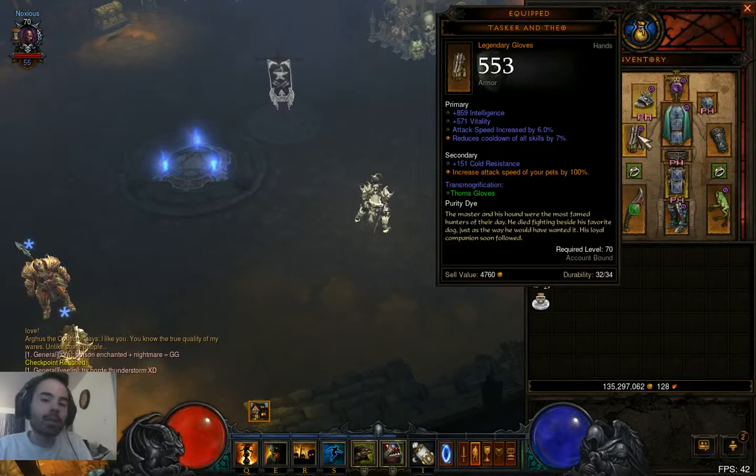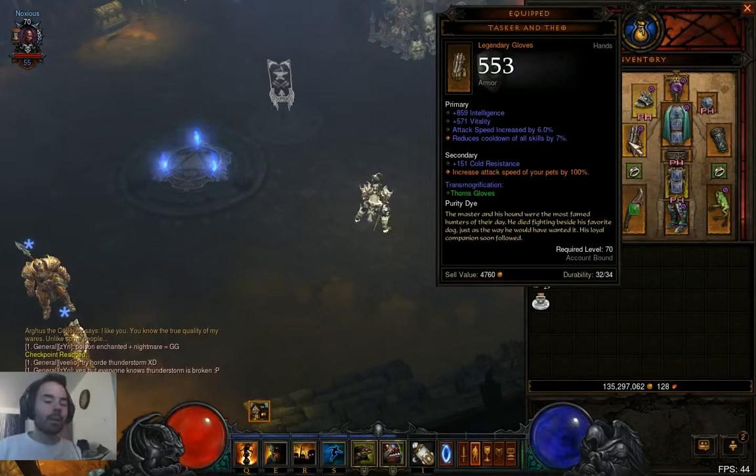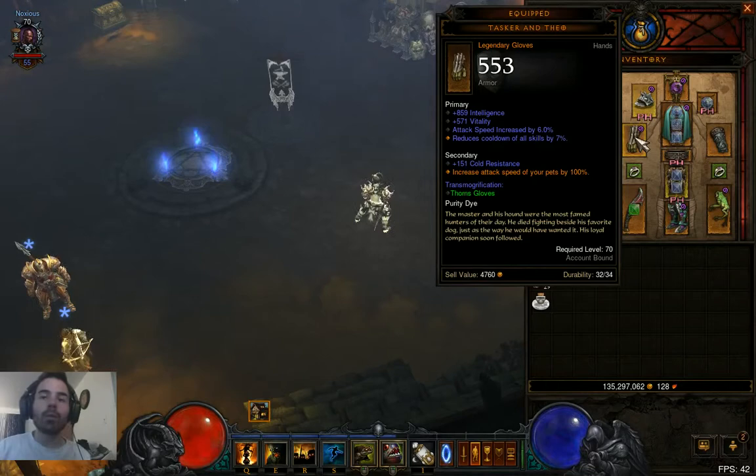So we're using Tasker and Theo — we found this a little earlier today. I already had the Mask of Jeram giving my pets 100% more damage, and we got Tasker and Theo which doubles their attack speed. Now the interesting thing is, you might be thinking it's only plus 100% damage on top of that — no, it's actually quadruple damage. Because you start with baseline: let's say you deal 1 damage, then you double that to 2, then you double the attack speed so you deal 4 damage. You went from 1 to 4 — it's actually a quadruple amount of damage dealt in a certain amount of time.